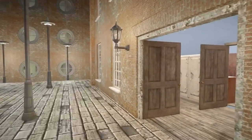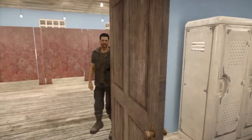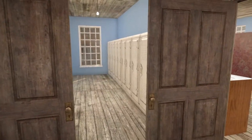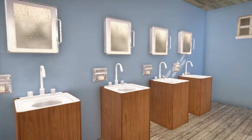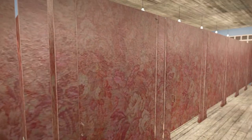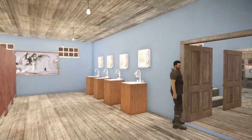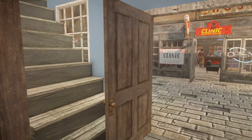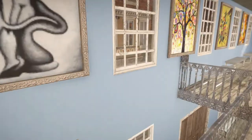Over here we have the community bathroom. I put some lockers down here so when they're having a shower or using the bathroom they can put away their personal things. They have all their sinks and all the stalls with toilets, and I put some benches upstairs too so they can sit down.